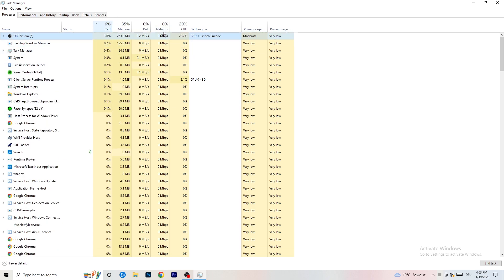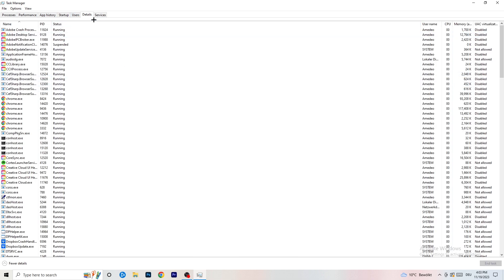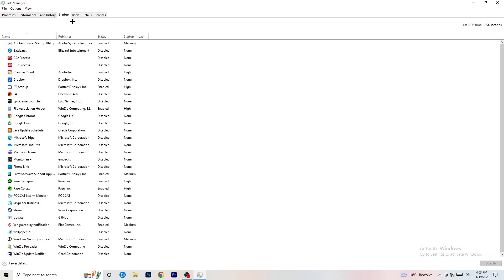Next, go to the Details tab at the top left. Find your game in the list — I'll demonstrate on Creative Cloud since my game isn't running right now. Right-click your game, go to Set Priority, and choose either High or Above Normal. You need to check which one works better with your PC, so test both and stick with the one that performs best.